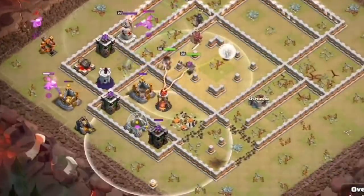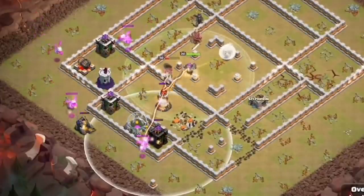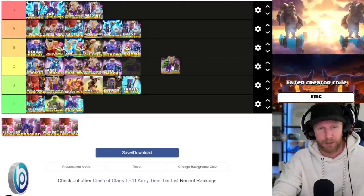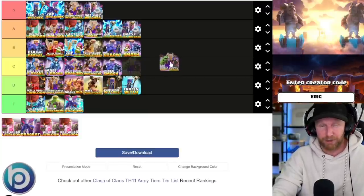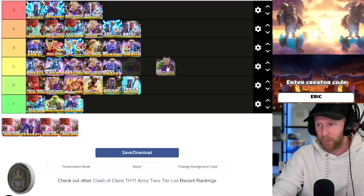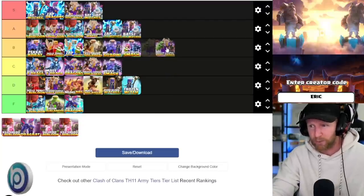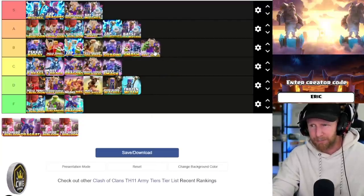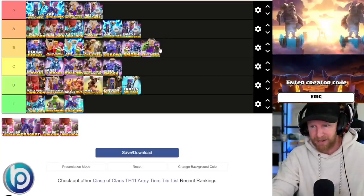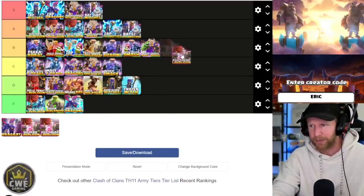Queen charge mass baby dragons — the person who submitted this claimed it was a meme attack, but I strongly disagree. The queen charge mass dragon I rank C tier, but this one is significantly better because if you can do a good queen charge and support the queen with every single spell — even using lightning to set up a funnel or get extra value — queen charge mass baby dragons is incredibly powerful since baby dragons require zero spell support. I rank this one B tier, and in no-siege-machine formats I'd even put it A tier.